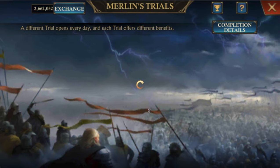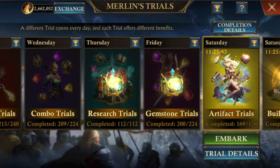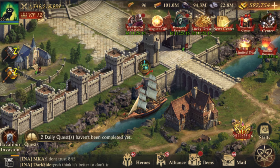Unique to lunar is the Merlin Trials. Each day has one or more different trials you can participate in, all dependent on the level and the amount of power or skill you get from different things including artifacts, gemstones, research, dragon equipment, and heroes.